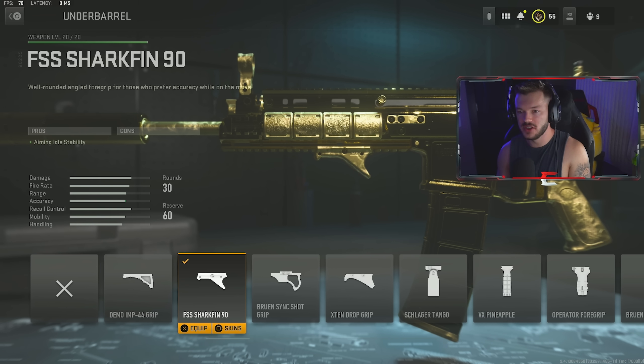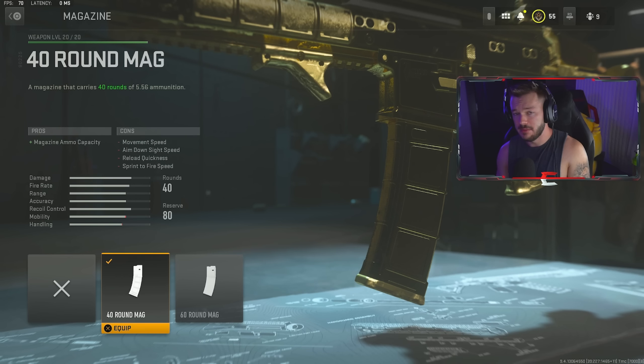In the underbarrel section, we're going with the FSS Shark Fin 90. This gives aiming idle stability — it's a well-rounded angled foregrip for those who prefer accuracy while on the move. It kind of reminds me of the Commando from Modern Warfare 2019. You get no cons with it, and it really does help stabilize the gun and make it easier to control.